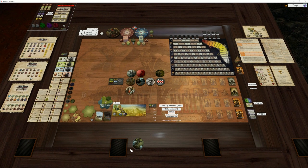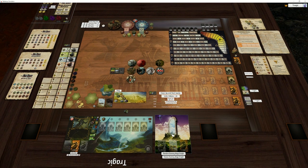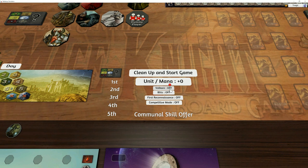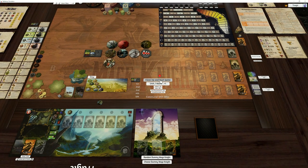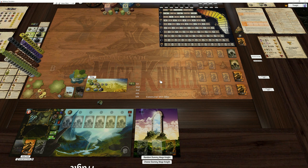So basically, if you pick up a Mage Knight and we want to play Volcair, or we're doing a custom scenario and just want to use the Volcair dummy, I'm going to set up for a one-player Volcair game. Pull out the Mage Knight, pull out the dummy from the dummy player board, turn on Volcair, put competitive mode off, clean up and start.